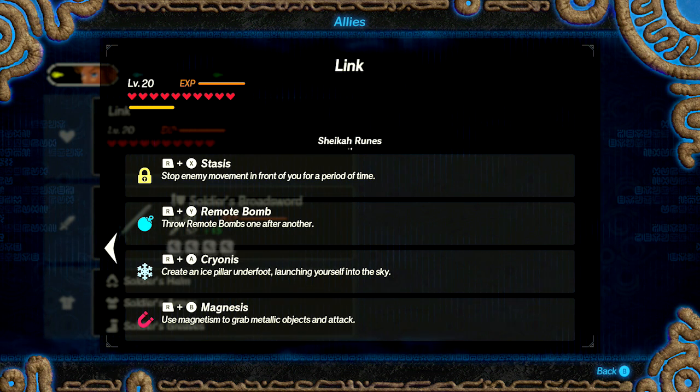R plus X is Stasis. If you've played Breath of the Wild you know what that is — it basically freezes enemies in place for a set period of time, allowing Link or whoever you're controlling to attack them repeatedly. They'll take all that damage once the Stasis expires.